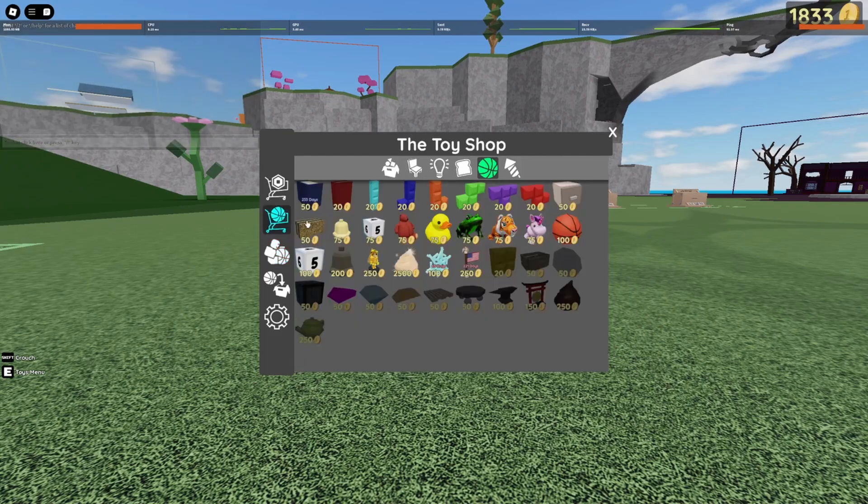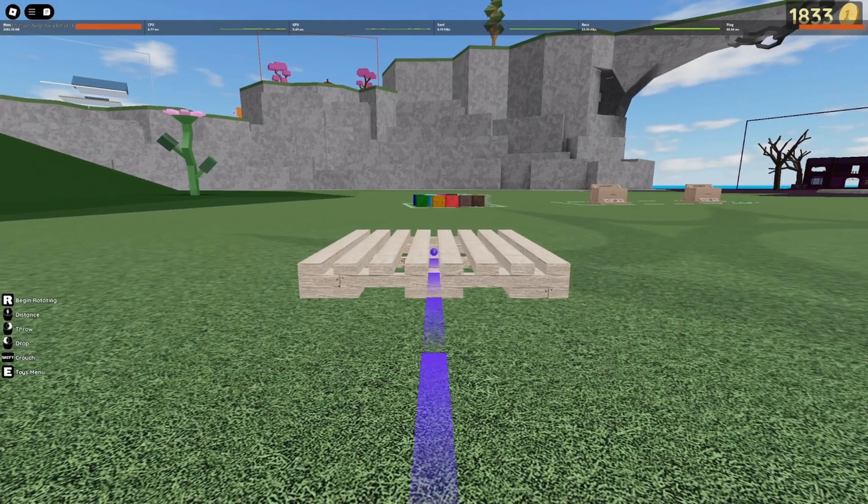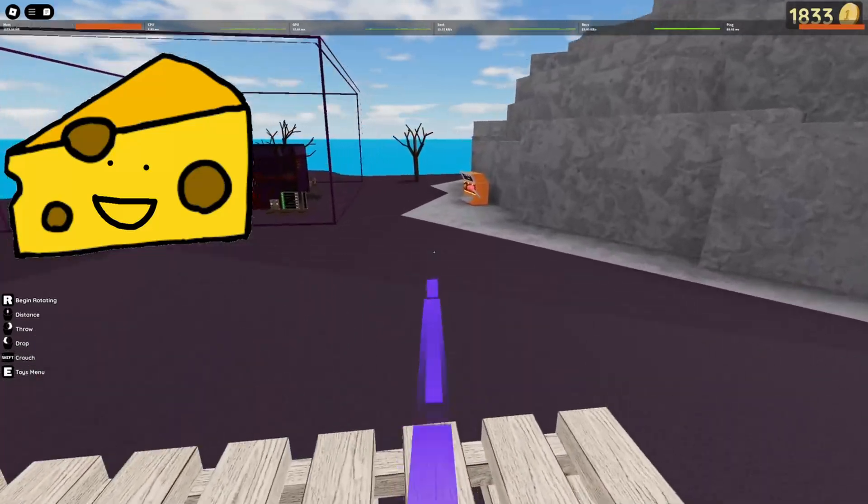The first thing you're going to want to do is get the wood platform. It's only 50 gold coins in the shop. This is going to be the thing you use to plot — so when you fling an enemy, this is what you're going to use to go back to them to do another fling.